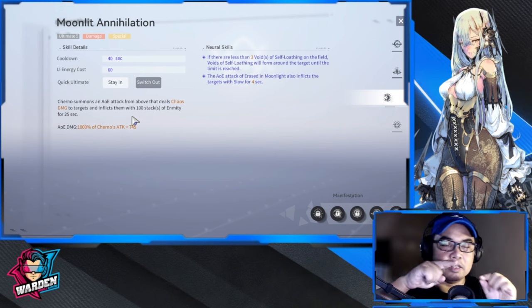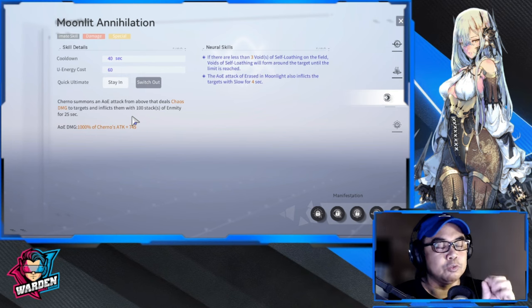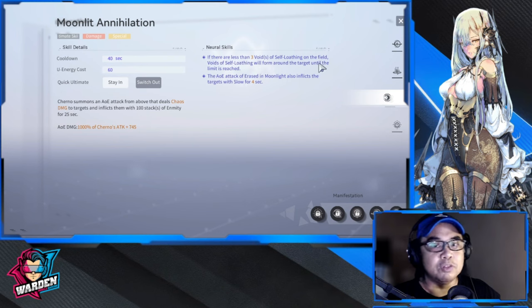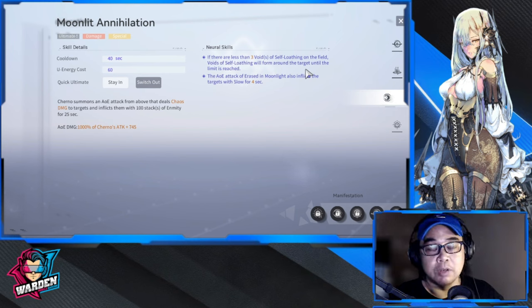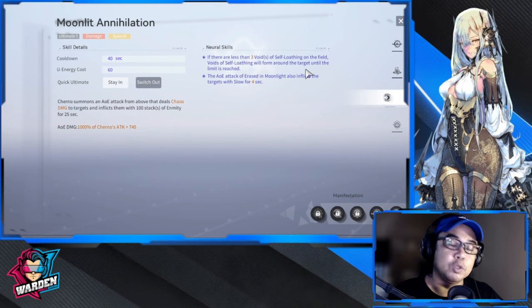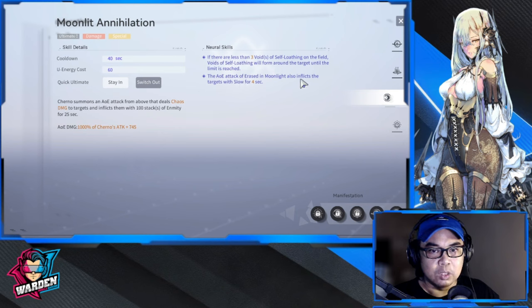After the ultimate, if there are fewer than three Voids of Self-Loading in the field, voids will be formed around the target until the limit is reached. Best used when you have no voids — use the ultimate, create voids, increase enmity from 100 to 300, then detonate for maximum damage. This is why Tess is important for Cherno: she helps cycle the ultimate faster. The other neural skill also inflicts targets with slow for four seconds.